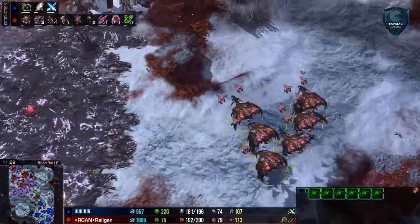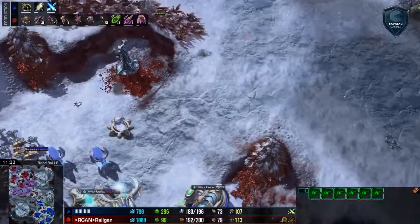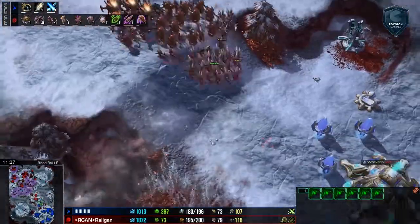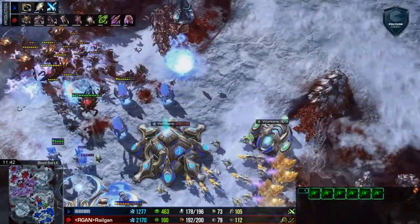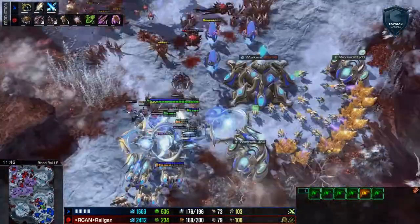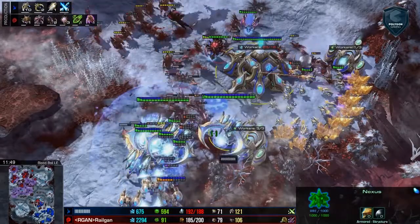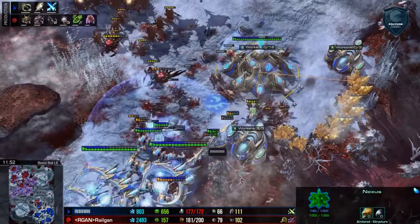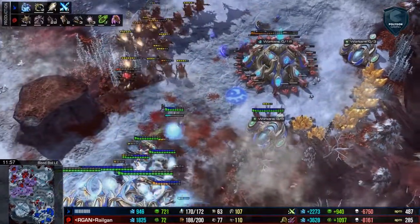Ravagers are in production. We've got the broodlords slowly moving. He'll probably try to attack from the back with the wings, get a wrap around. Some really good storms, but it looks like this is going to knock the Protoss army back and expose this base. The base is going to be the key here. So no matter what he trades, Railgan is going to be fine as long as he kills off this base — he doesn't want to overextend though. And yeah, that base is down.